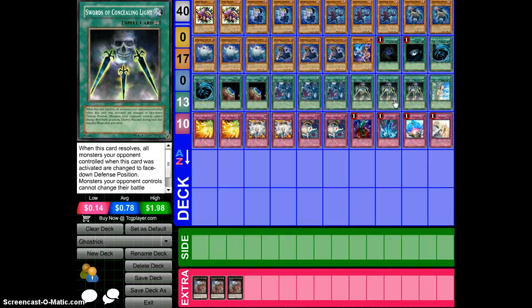This card makes the deck pretty freaking nasty. Swords of Concealing Light — if your opponent has a full field of monsters and you only have maybe a couple of Gostricks in your hand with one maybe set on the field, activate Swords of Concealing Light. It just flips everything back face-down, and you can swing for game or do whatever you want to do with Gostricks.